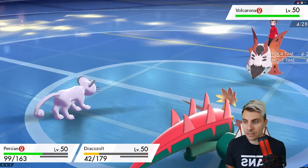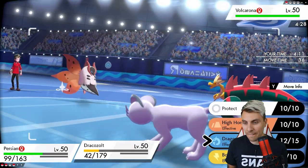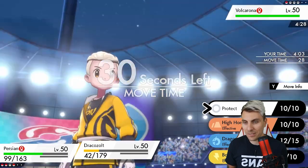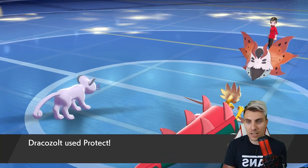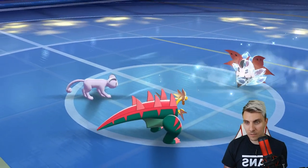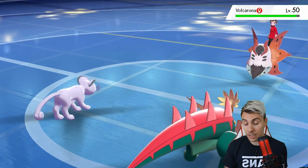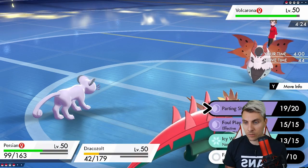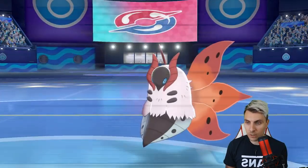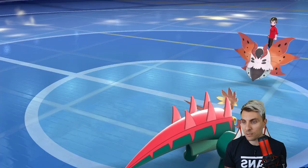Amoonguss isn't going to appreciate Volcarona at all. I think we have to Icy Wind and use Bold Beak - the only thing that would worry me is if it's scarfed. We'll just Protect this turn and scout what they're going to do. They go for Quiver Dance, so they're not scarfed. Even if they Quiver Dance, we can just reduce that speed. Now I'm going for Quiver Dance into Dracozolt, so we can use Parting Shot with Volcarona's stat changes and go for Bold Beak.